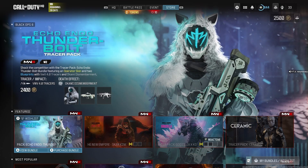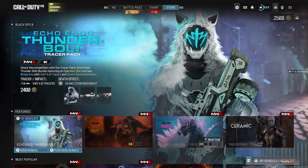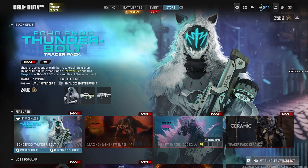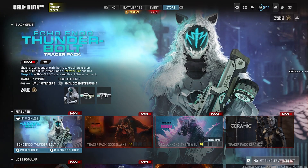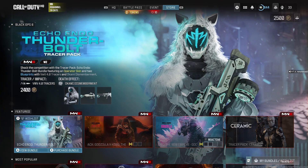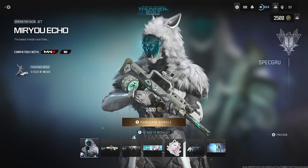Welcome back — brand new Modern Warfare 3 video. Hope you're enjoying Season 5. We have a brand new bundle that came in today: the Tracer Pack Echo Endo Thunderbolt bundle. It's 2400 COD Points and comes with VWV 4.0 tracers, Endo Kami dismemberment. Let's see what we get — this one looks crazy.